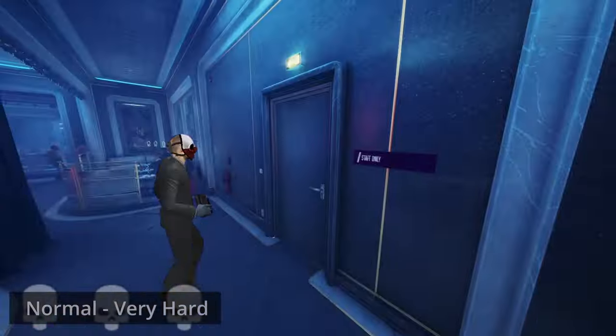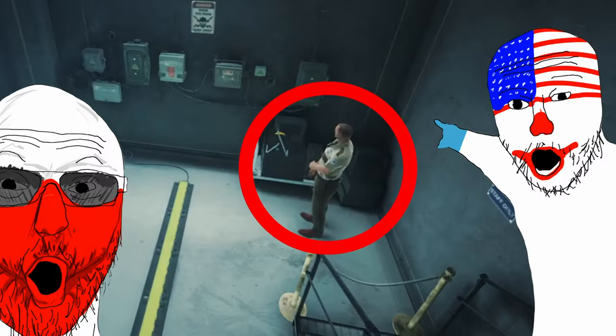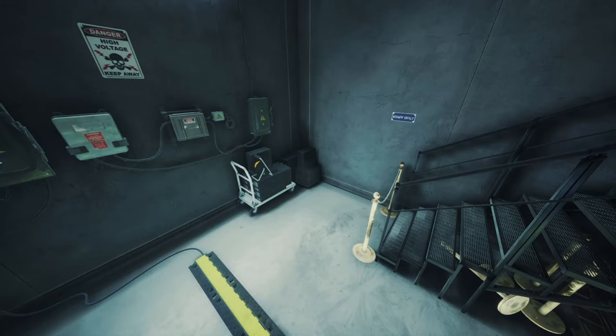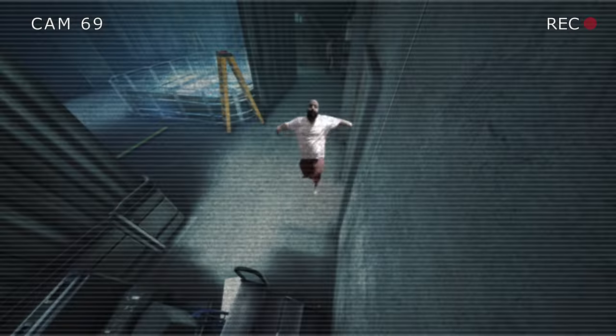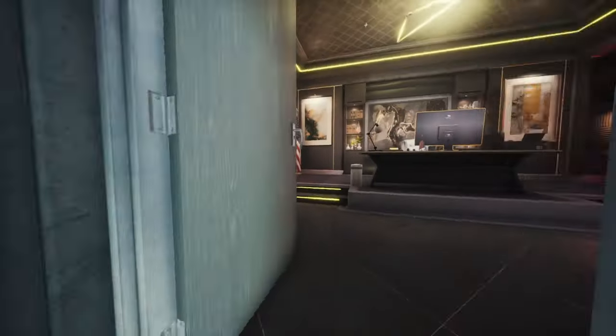Go inside and stick to the left. At the end is a door — lockpick it. Go up the stairs and through the left door. There's a chance for a guard to be over here, so check before you barge in. If he isn't there, make a beeline to this door. If the camera's looking here, don't worry — you have long arms and can reach the door from under the camera.